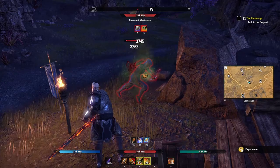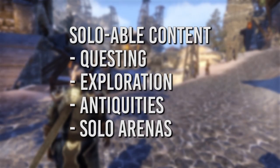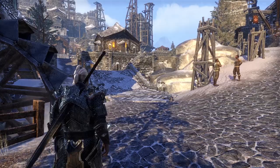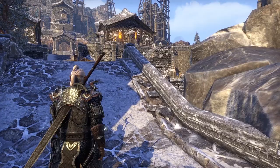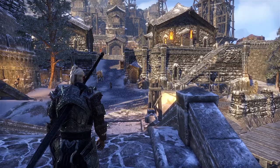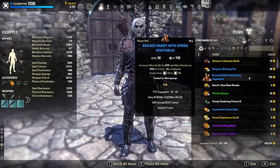By combining your basic attacks with active abilities, you're able to deal more damage. For instance, you can perform a damage-over-time skill, and while that whittles down enemies' health, you can perform light attacks, heavy attacks, or other active skills. Almost 90% of ESO's content can be done completely solo, the exceptions being group content such as 4-man dungeons and 12-man trials. For solo play, find a good balance of attack skills as well as survivability options, such as healing abilities or temporary armor buffs. Using food to increase health, stamina, or magicka can also prove incredibly helpful.